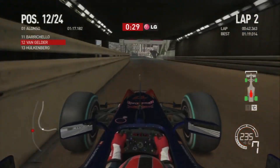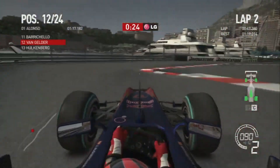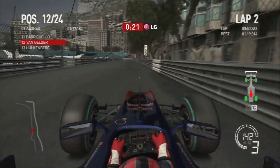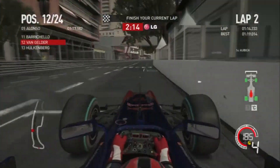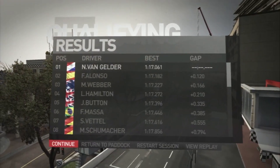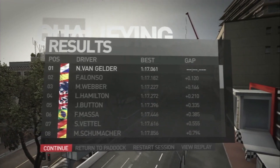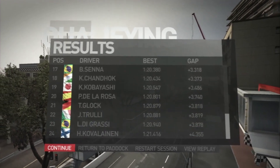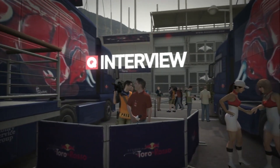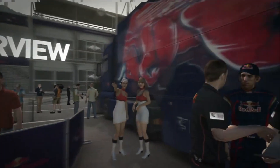Coming up to the Nouvelle Chicane, braking just after the 100-meter board, dropping down to second gear — you can actually cut this corner slightly without invalidating the lap time. Getting closer on the exit, and at the end of the lap we do a 1:17.0, good enough for pole position! Right at the end of the session we pulled out a good lap time. However, we start from sixth due to the five-place grid penalty — that's a shame but sixth is still a decent position.